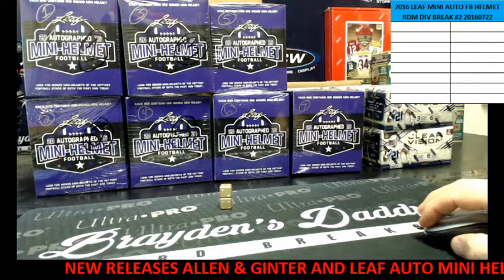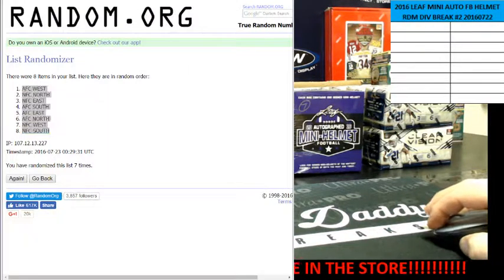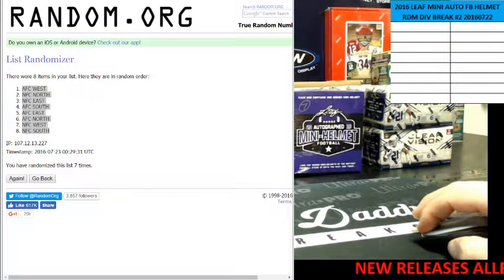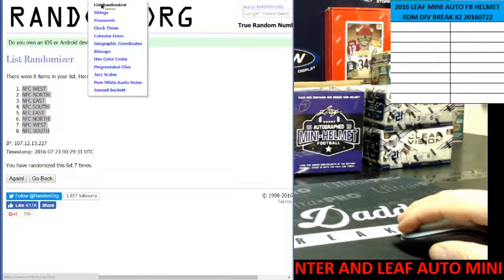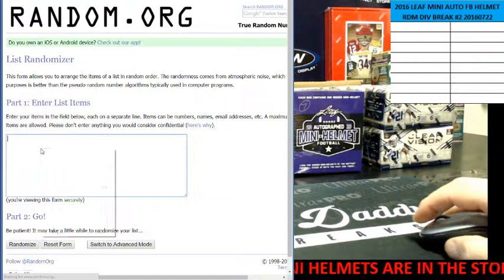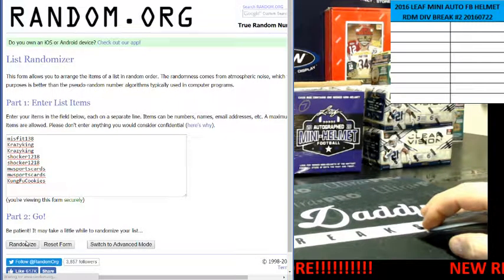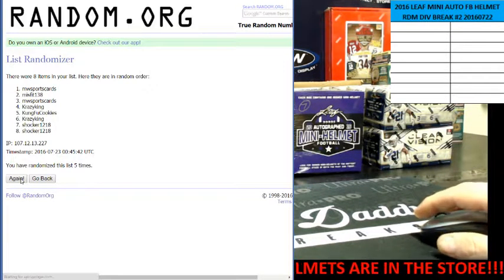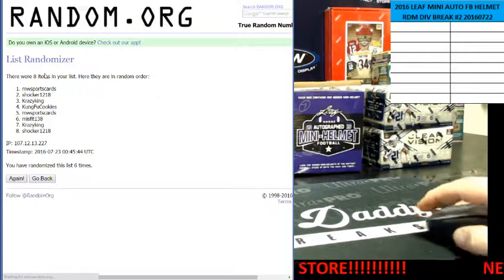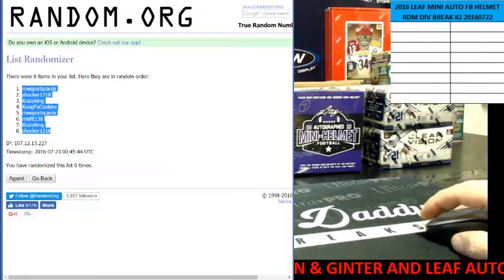Alright, so here is random.org. Let me get the names. We're going six times — one, two, three, four, five — and the sixth and final time: Michael Wilson up top.